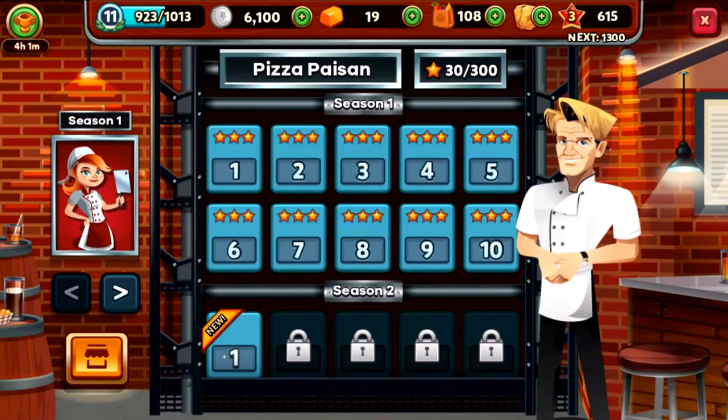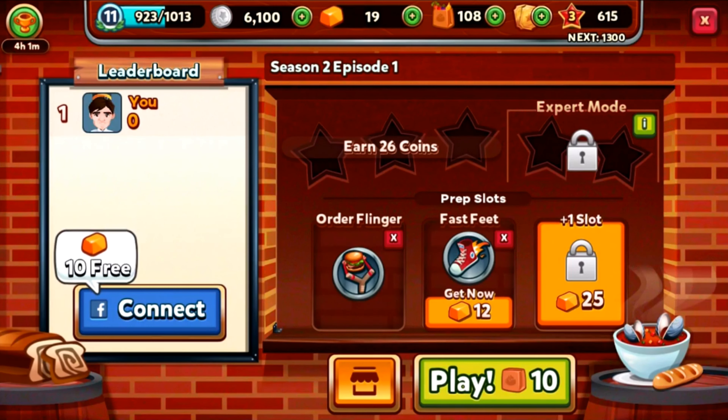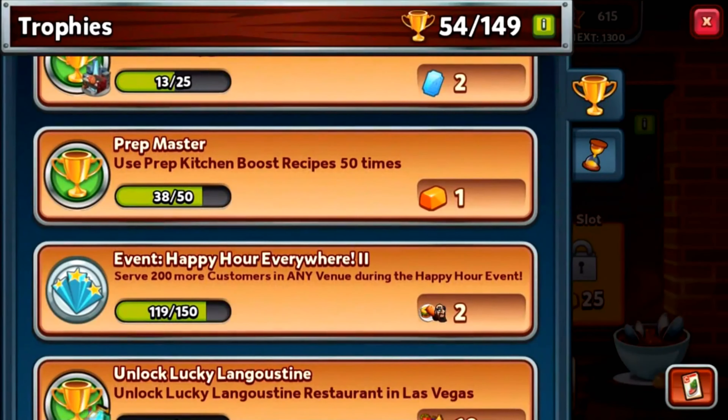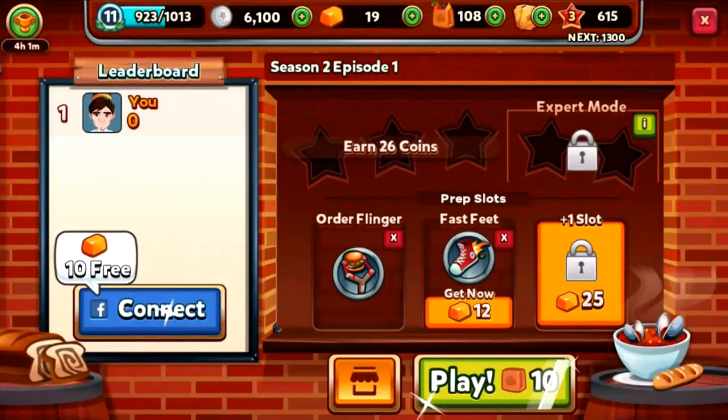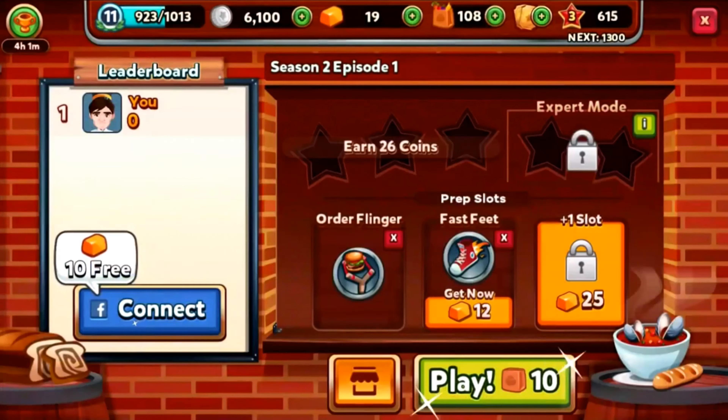We began Season Two and started on a couple new dishes. I thought I might use the Order Flinger because I need to continue to build up my process — I've only used 38 prep kitchen boosts and I have to use another 22 times to get two more Big Laguna Burgers. I need to serve a couple more customers in the Happy Hour Everywhere event. Let's go with the 10 supplies, Season 2 Episode 1 of Pizza Passion.